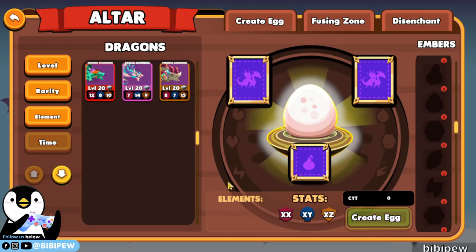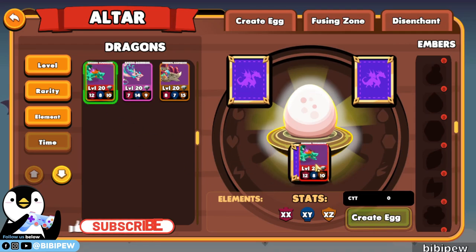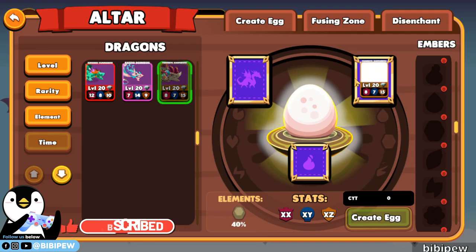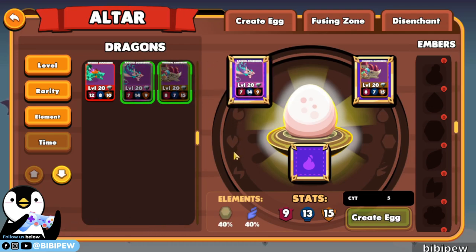So this is the altar — you are able to fuse here. So how to fuse? You will need one fire and two normal dragons. I do not have any fire dragons, which means I cannot slot it here — I can only slot those normal dragons. So once you do that, you will need CYT. CYT is used and you create the egg. Then there will be different eggs here, and these are the embles which you are able to fuse also.